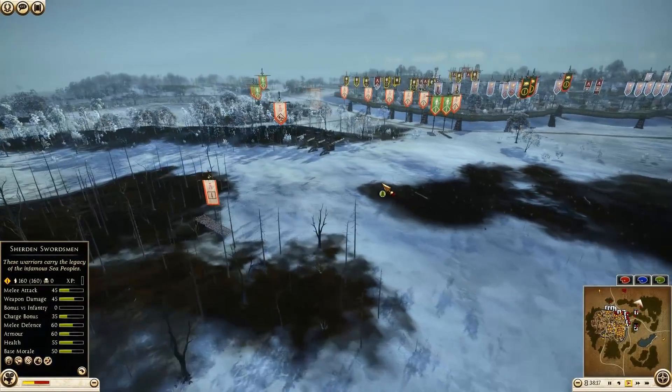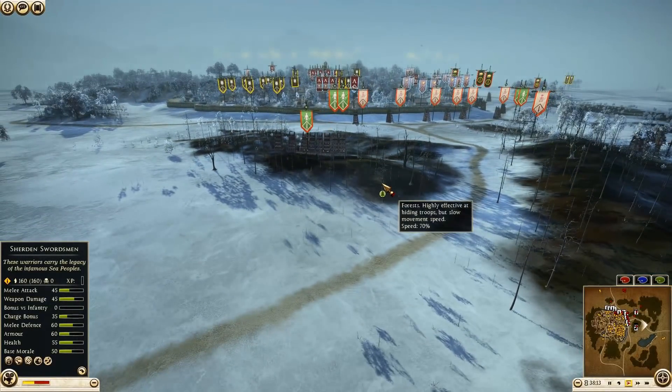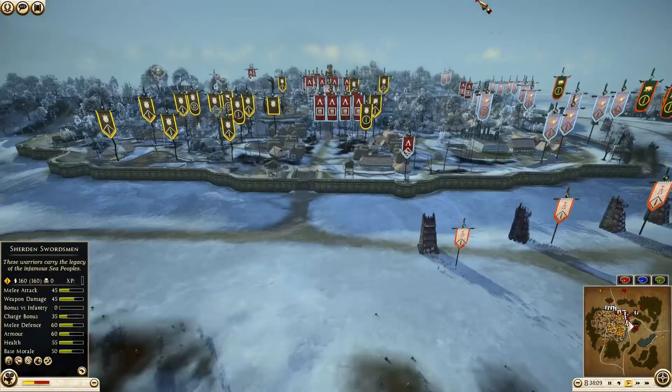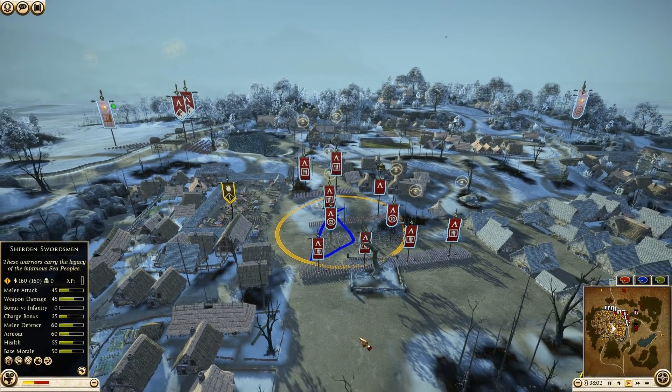Hey guys, JoeWanna coming in with another battle we play here on Total War Rome 2. Welcome back to the land of sieges. We are on the settlement of Berdegas — I don't think that's the name of this settlement, but maybe it is. There's the town center.